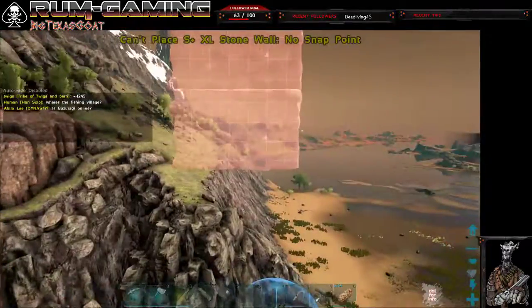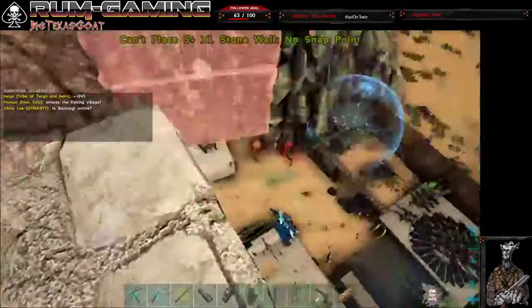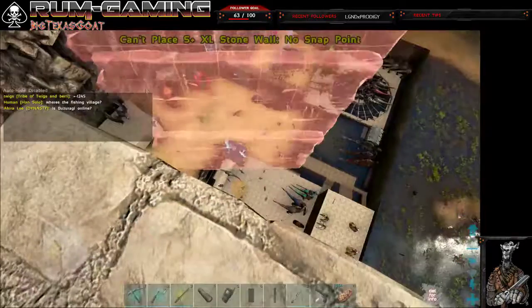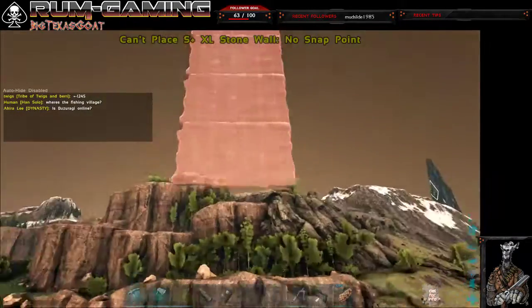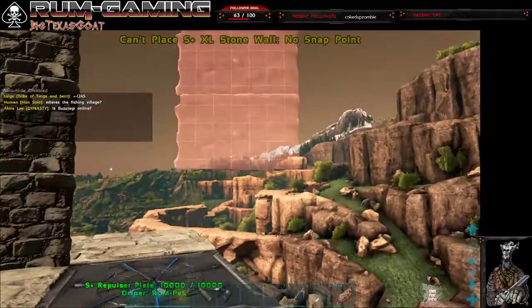And so there you go. That's the proof that the height limit is bugged out. But it's just dependent on where you start. Because if I start at the top of that mountain, I can still build the same height as this structure, but it'll obviously be higher because I'm starting off higher. But if you're starting off at ground level, this is as tall as I can get.